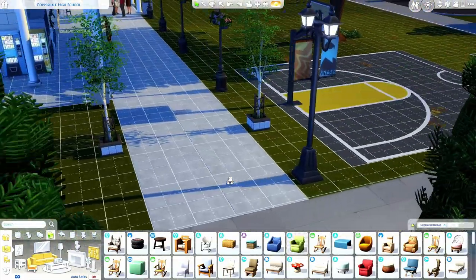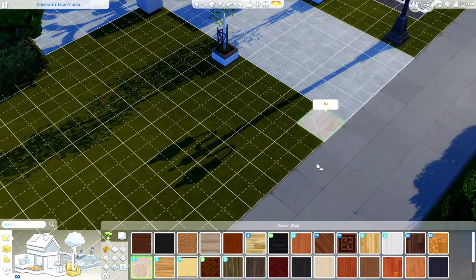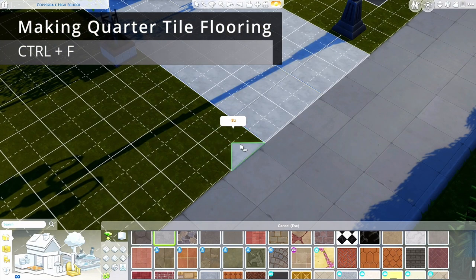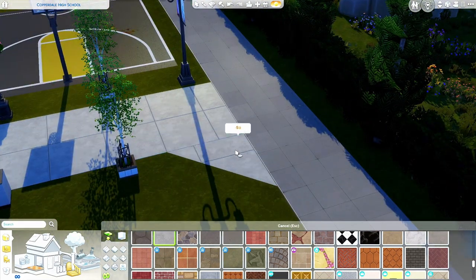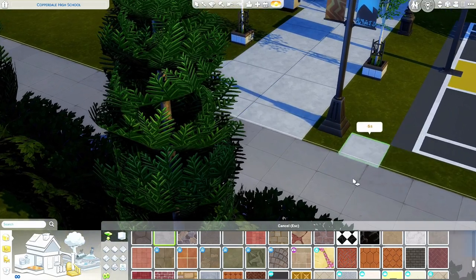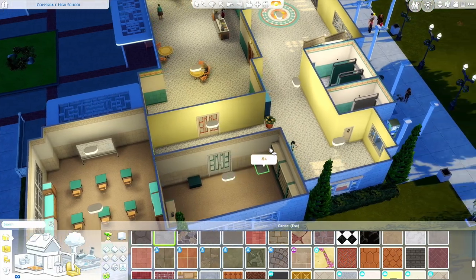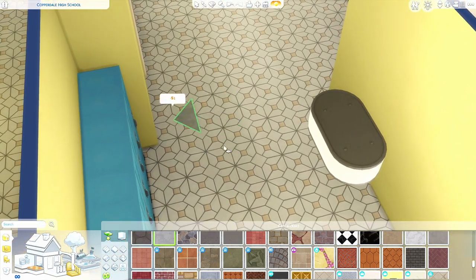Another really cool thing is quarter flooring. Say you put a tile down and you want it to go at an angle — normally you can't do that. But what you can do is hit Ctrl+F and it will turn into quarter tiles. Then you can do some cool diagonal stuff, and Ctrl+F again to turn it back. In a kitchen it's useful if you want a certain angle in a certain area to separate the room.